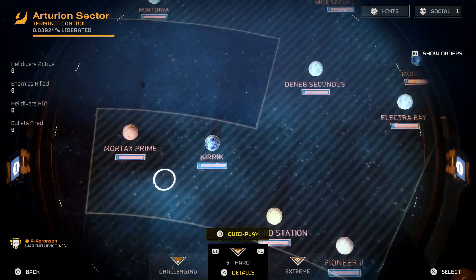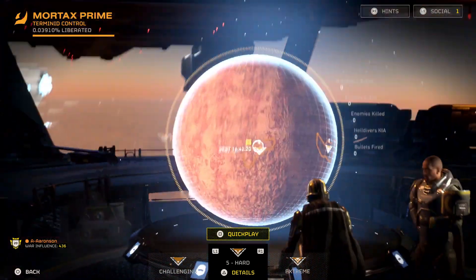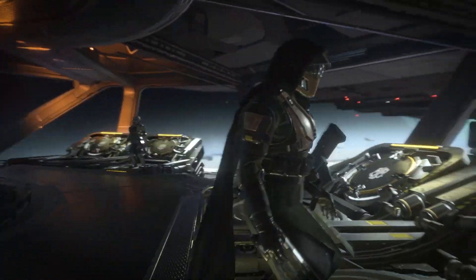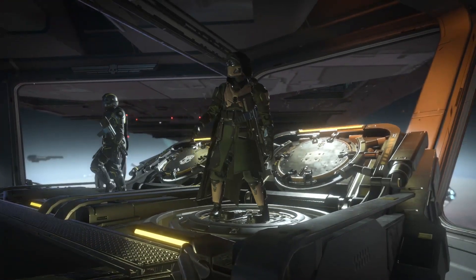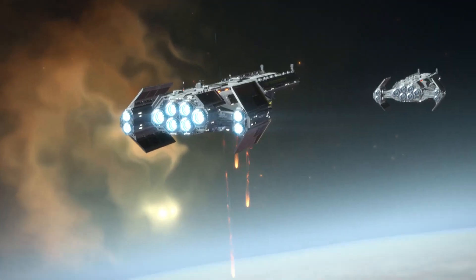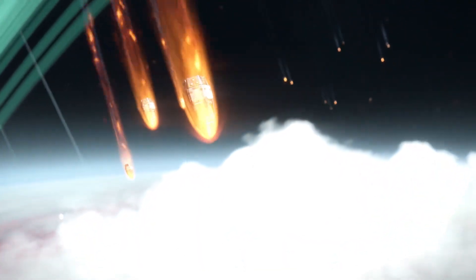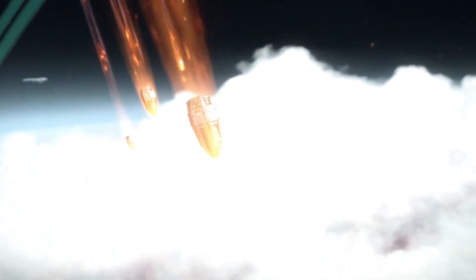We're starting on the ship's bridge, preparing to select our mission from the Galactic War Map. Once cleared for mission engagement, it's time to go into your Hellpod and prepare for Planetfall. Today we join a squad on one of the many planets in the galaxy, set on an important mission to eliminate a deadly Bile Titan.